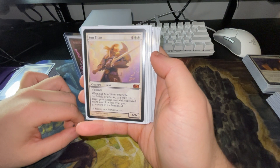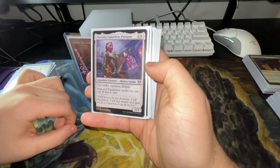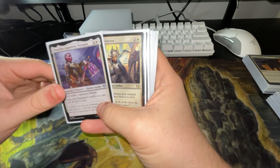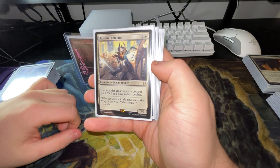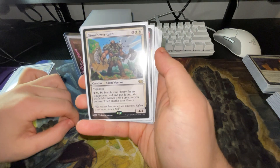Sun Titan, just to return some permanents to the battlefield. We have Nitha — she's there to make aura and equipment spells cost one colorless less. Bastion Protector — commander creatures you control get plus two, plus two and have Indestructible. Stonehewer Giant — you can tap him and search your library for an equipment card, put it onto the battlefield, and attach it to a creature as well.